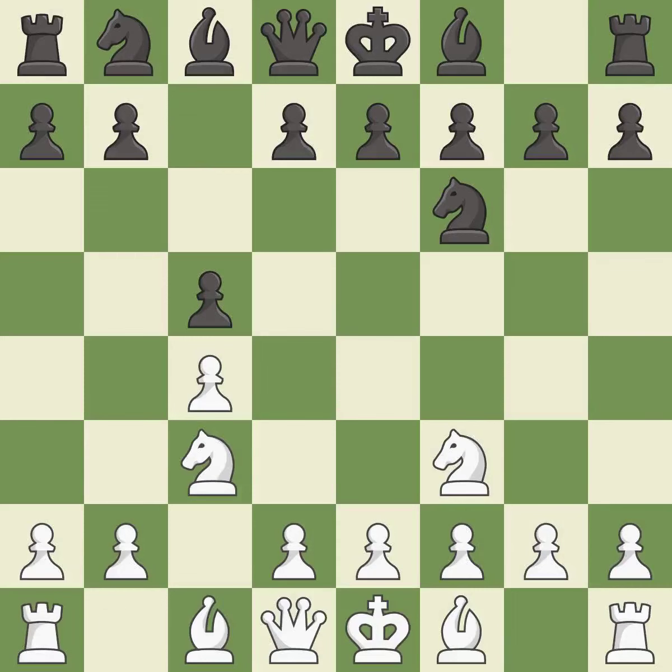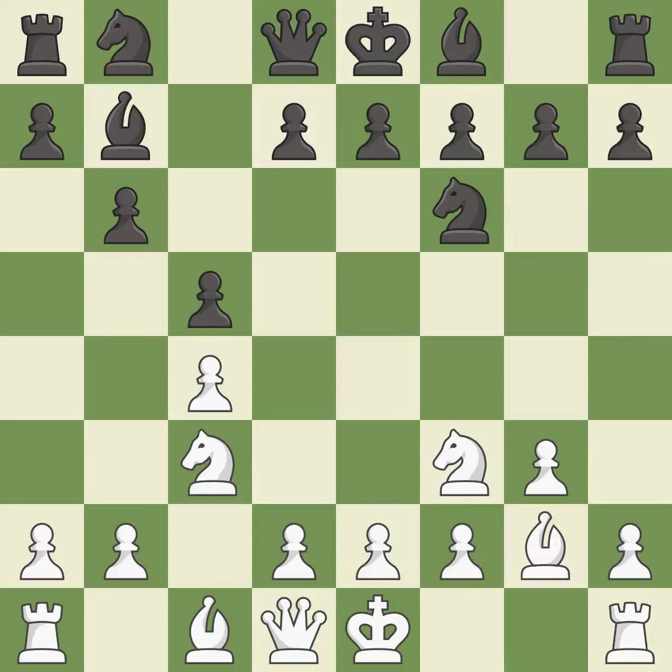This activates a knight by developing it off of its starting square. The bishop is ready to be developed to an active square. This fianchettos the bishop by placing it on a powerful diagonal.